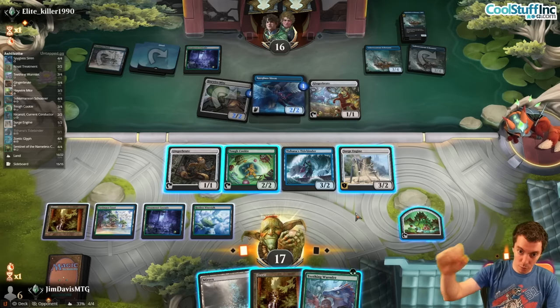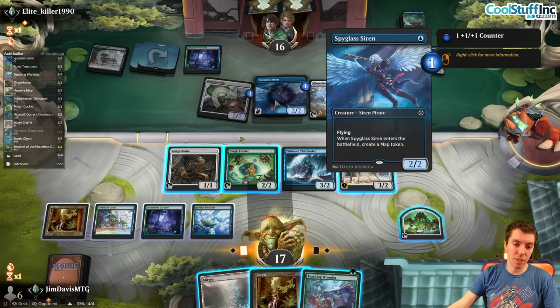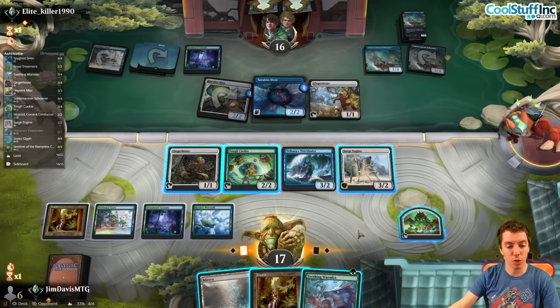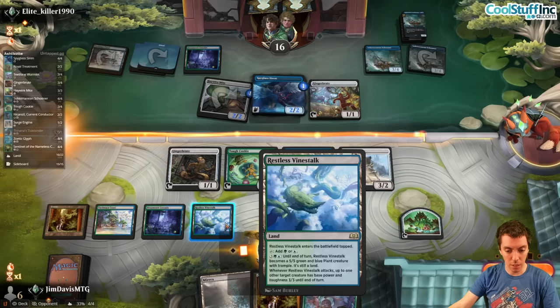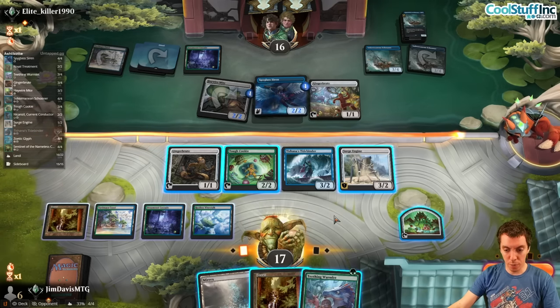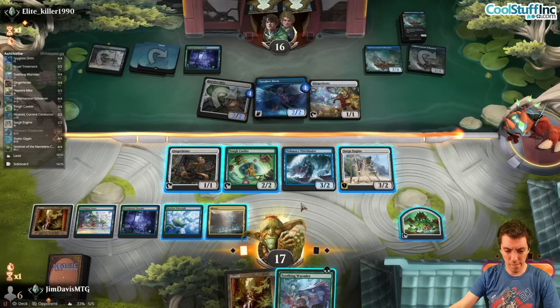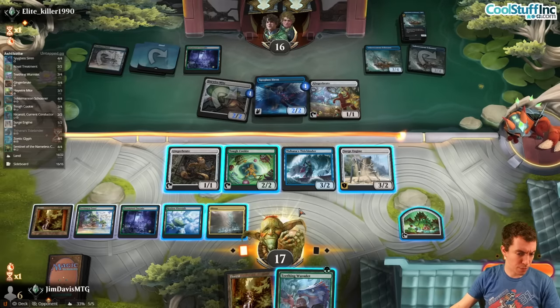Am I willing to trade Tidebinder one-for-one with the Siren to give them back the other Schooner? Three Schooners is just too many to deal with, and I am actually willing to trade. Vinestalk operates to go soon — pretty big chunk of damage. I think this is a push-damage kind of turn. Cookie up and worm — let's go. This here is a big kill response — which is fine honestly.